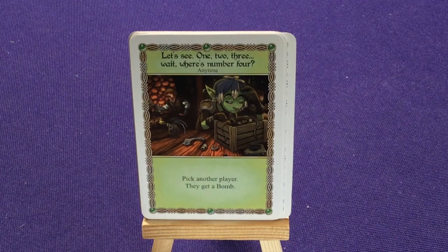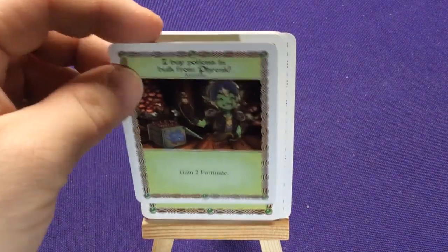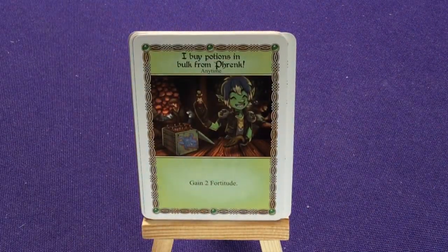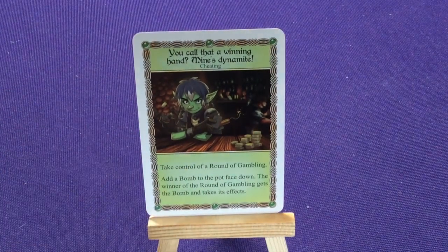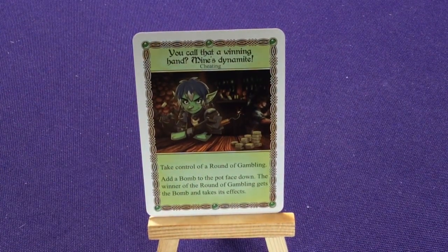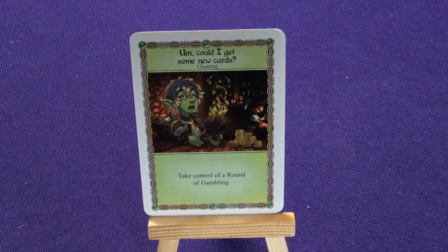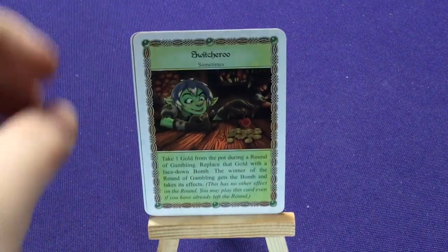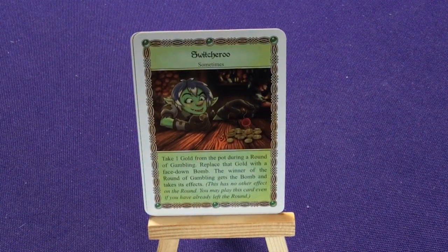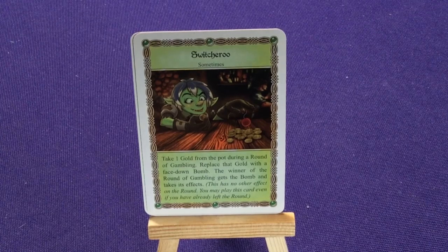Pick another player, they gain a bomb. I Buy Potions In Bulk From Frank: gain two fortitude. You Call That A Winning Hand? Mine's A Dynamite: take control of the round of gambling, add a bomb to the pot face down — the winner of the round of gambling gets a bomb and takes its effects. Try To Get Some New Cards: take control of the round of gambling. Switcheroo: take one gold from the pot during the round of gambling, replace that gold with a face-down bomb — the winner gets a bomb and takes its effect.